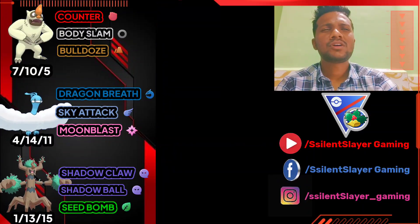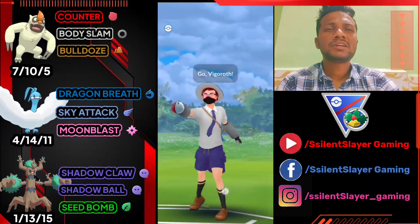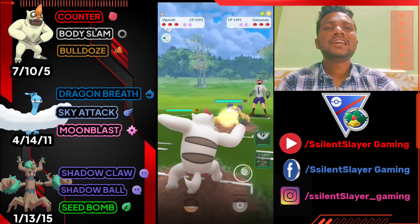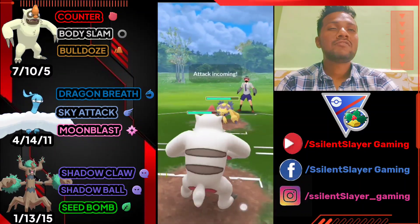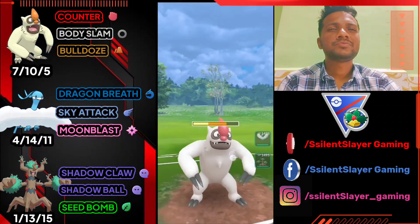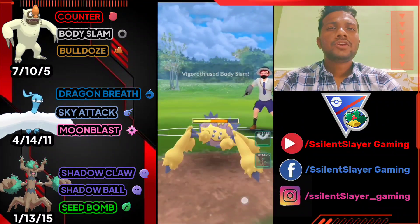Opponent forfeits because they can't win against this strong team. Even though this team is weak against Valreon and Froslass, nowadays nobody uses Valreon. If you see a Froslass, you can easily take it down with Trevenant's Shadow Claw — even with just one shield, because Froslass is a squishy Pokemon and Shadow Claw is super effective.